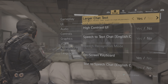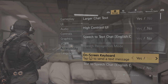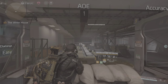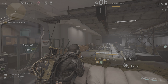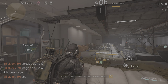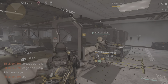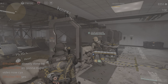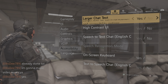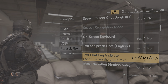Under Accessibility, this one's also really important. By default, the keyboard is disabled. If you put this to yes, you get a little keyboard when you press the down button, and you can type to your friends and players you're playing with. Just tap the down button to get a keyboard and type. I'd put this one to yes, and there are more options for that as well.